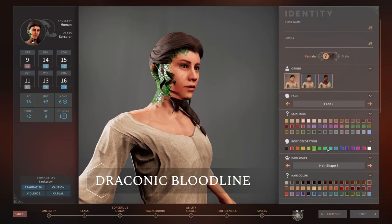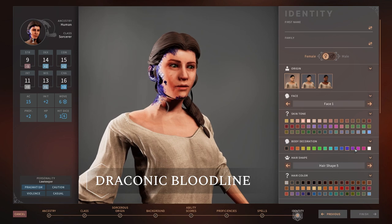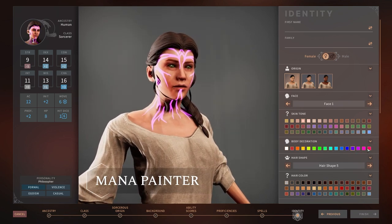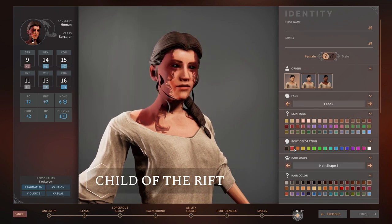Now, let's delve into the subclasses. You will have the choice between three of them: the Draconic Bloodline, the Mana Painter, and the Child of the Rift, each with their own different set of powers.